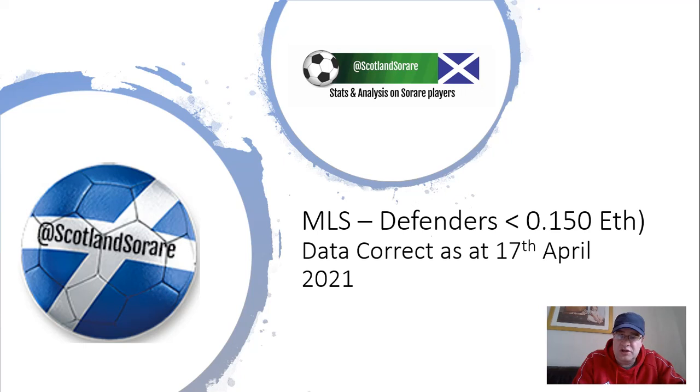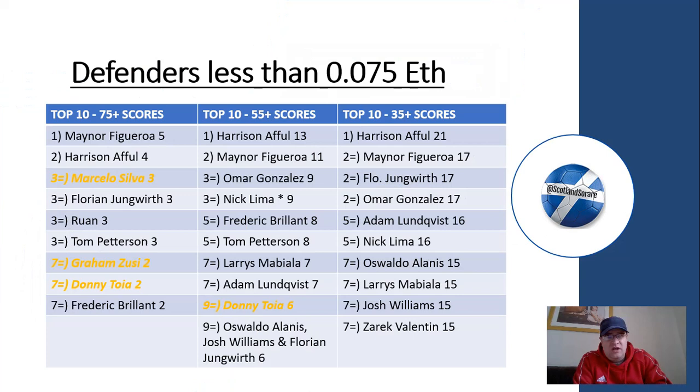This time we're looking at all the defenders up to 0.15F, so a little bit of scope for players. I've split it into two categories — first of all for people edging their way up on a budget, covering all defenders up to 0.075F. I've tried to classify it based on performance over the last calendar year, looking at scores of 75-plus, 55-plus, and 35-plus. The next slide also has a mean average, which will be quite helpful. This does include the previous defenders from the 0.05F slides from video one as well.